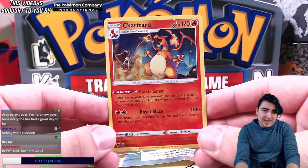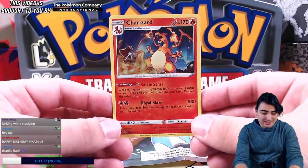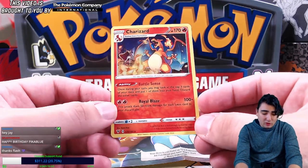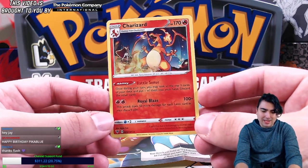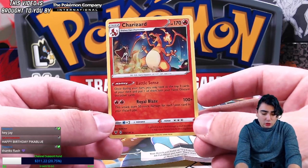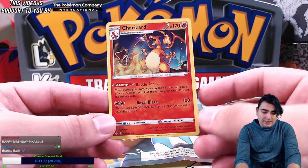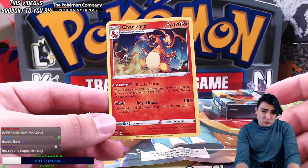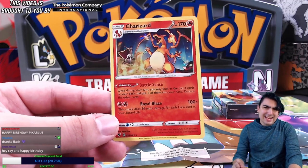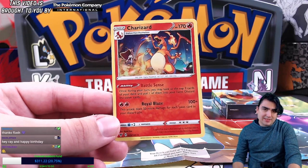This Charizard is appearing in the theme deck, the set, and also as a Build and Battle promo, so this Charizard is everywhere. What it does is amazing. The ability Battle Sense lets you, once during your turn, look at the top three cards of your deck, put one into your hand, and discard the other two. That's really really good because it helps you search and thin out your deck.